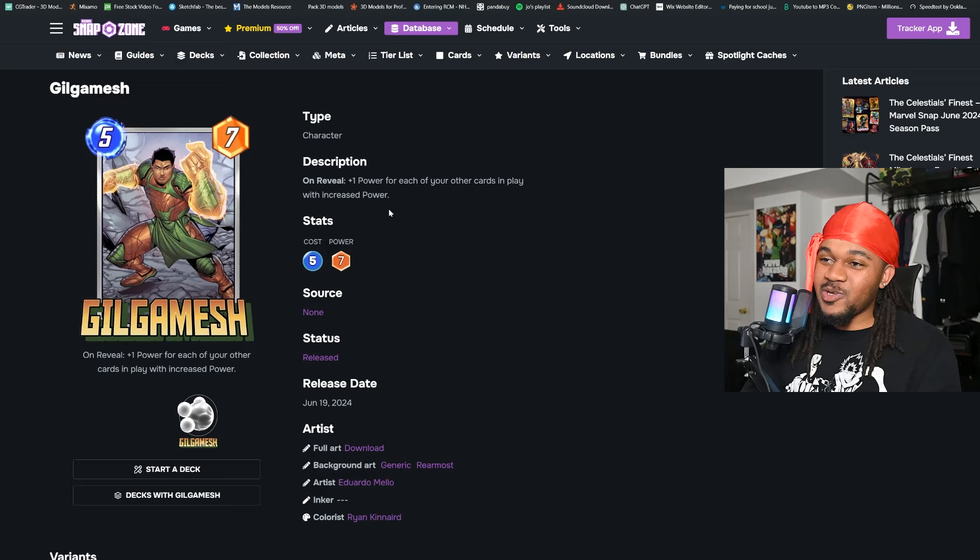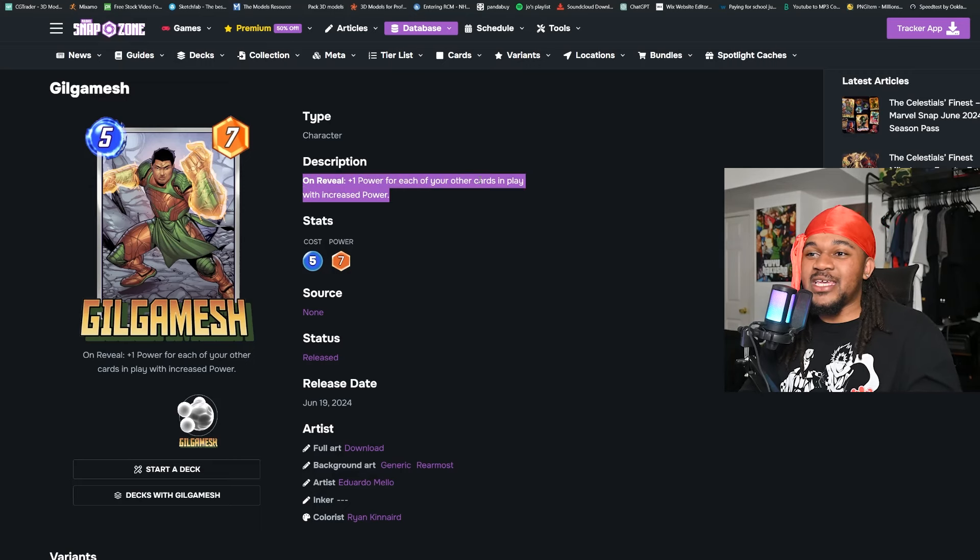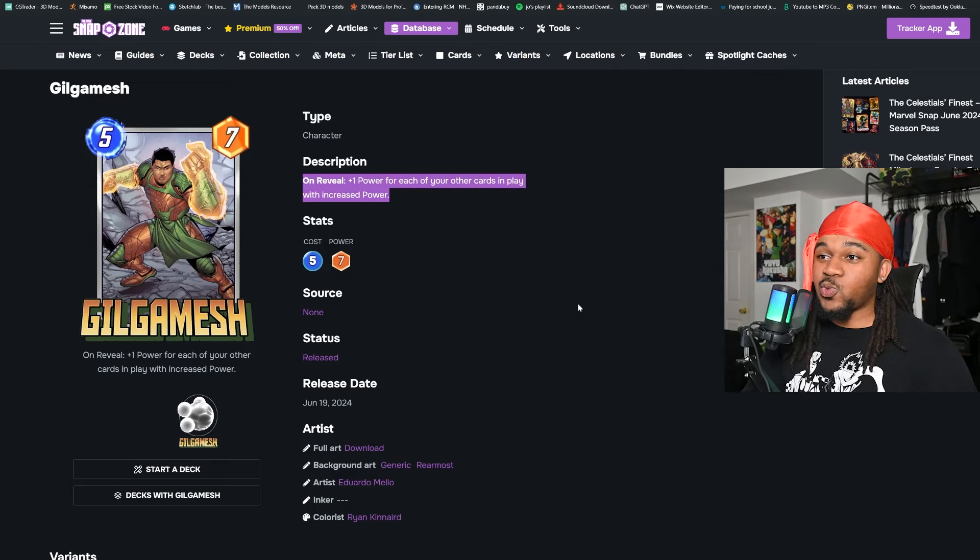Gilgamesh is the season pass card. His ability is on reveal: plus one power for each of your other cards in play with increased power. His base stats are five cost and seven power without any buffs.